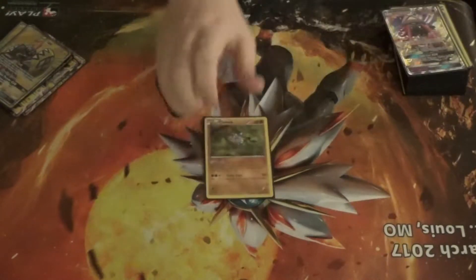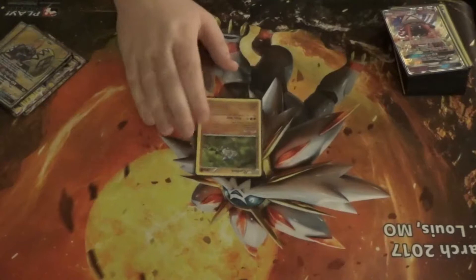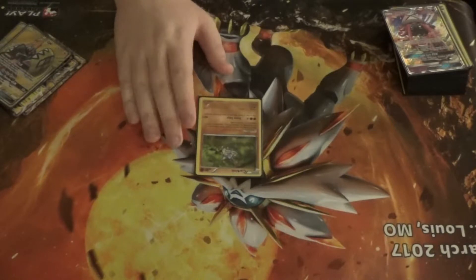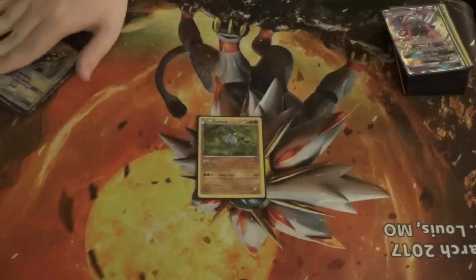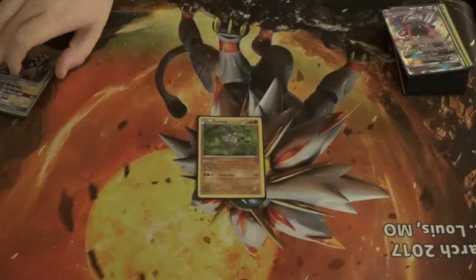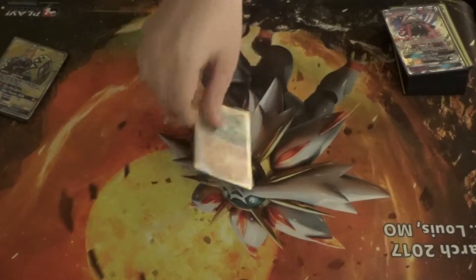I play one Carbink from the Fates Collide set mainly for its ability called Energy Keeper. Basic energy attached to your basic Pokémon can't be discarded by the effects of your opponent's attacks, abilities, or trainer cards. So it shuts down Crushing Hammer and Enhanced Hammer — mostly Crushing Hammer, which is a really bad card for this deck. You need to keep your energies, and Carbink basically says no to that.